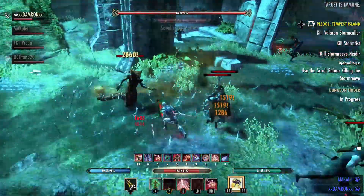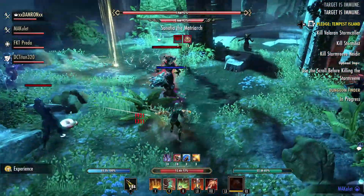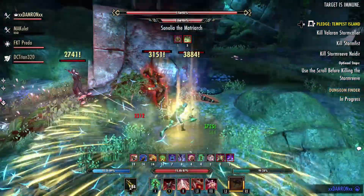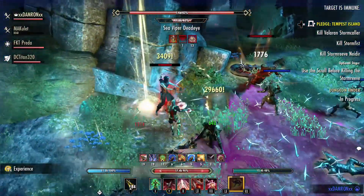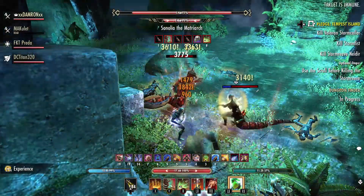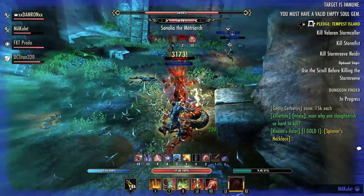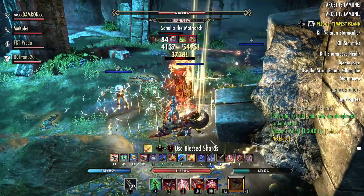Here we are at the first boss, Sonolia the Matriarch. She is an enlarged Lamia. She has a scream attack that gives a conical scream right in front of her — if you're standing directly in that, you'll take a decent amount of damage. Make sure you're waiting on your tank to pull. Overall, that's the only attack you really need to worry about. Stack the adds on her, take them out, then focus your DPS on the Matriarch. The healer can heal through the scream, or you can move — she doesn't rotate once she locks into that position, so even the tank can step out if needed.